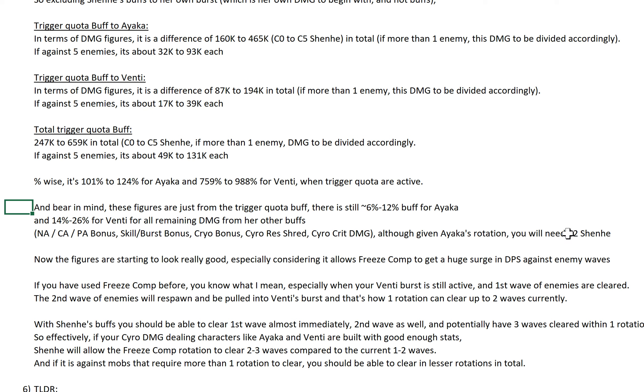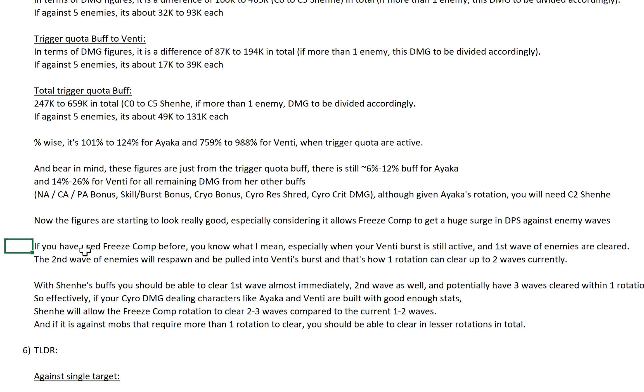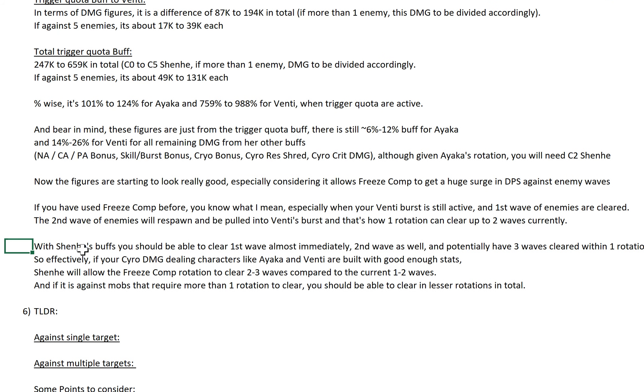Although given Ayaka's rotation, you will need C2 Shenhe to fully utilize the 6 to 12% buff. The figures are starting to look really good — especially considering it allows the freeze comp to get a huge surge in DPS against enemy waves. This is even bigger than Ganyu. If you've used the freeze comp before, you know what I mean — especially when your Venti burst is still active, first wave of enemies are cleared, second wave spawns and gets pulled into Venti's burst while your Cryo burst is still there. That's how one rotation can clear up to 2 waves. With Shenhe's buff you should be able to clear the first wave almost immediately, and the second wave as well — potentially having 3 waves per rotation.